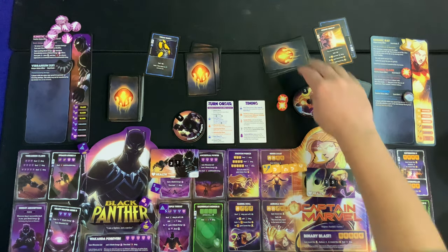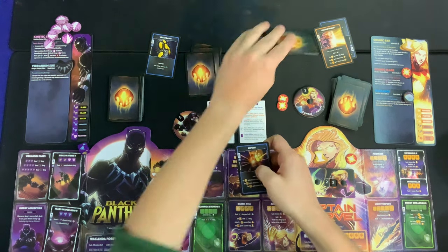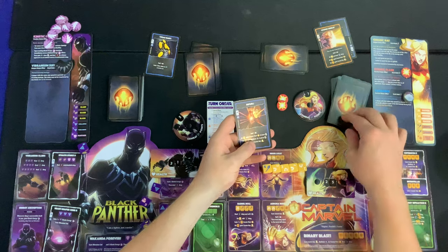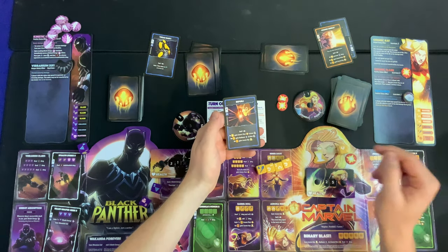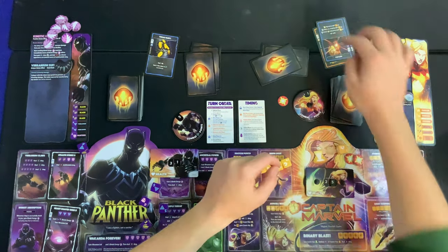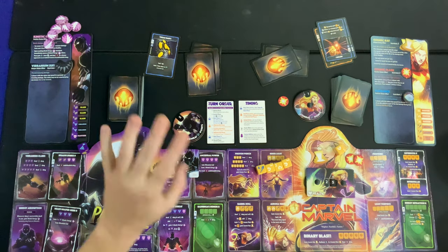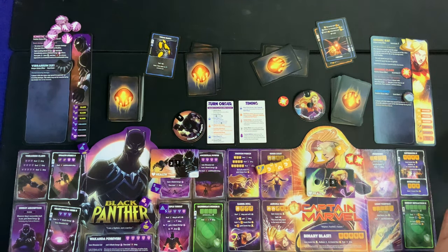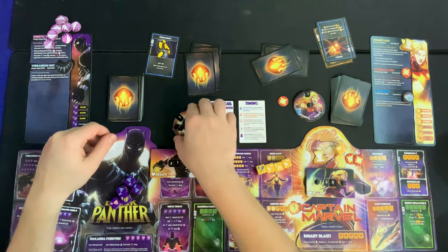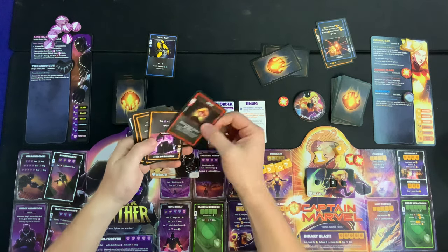Captain Marvel decides to play Refuel — she needs that card draw and cosmic token gain more than holding out. She gains a Cosmic Flare and draws a card. That's going to deal some tiddly-weak damage over time but will also charge up Black Panther's Kinetic Energy again. Black Panther begins his turn — he now has six bucks, seven cards in hand, and is balling with CP to spend.